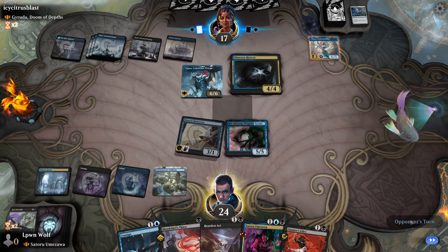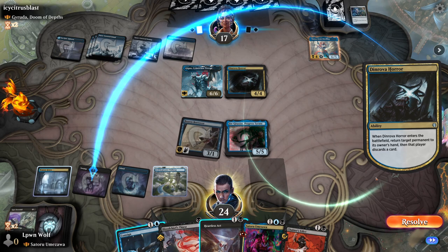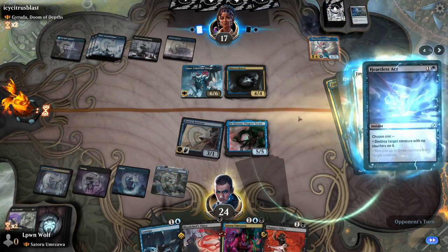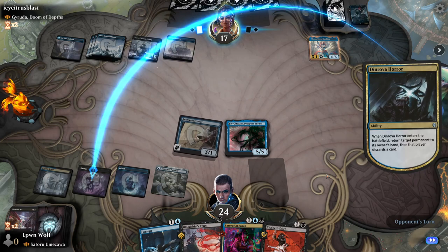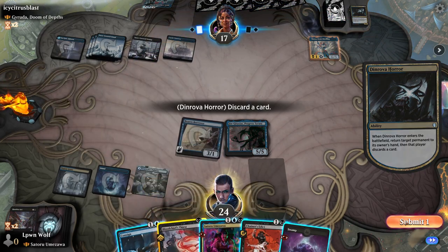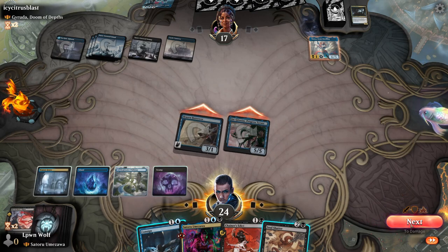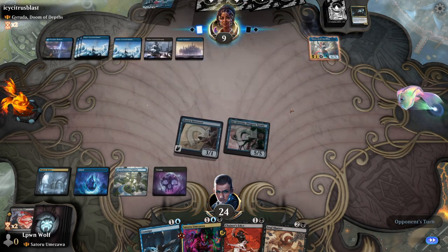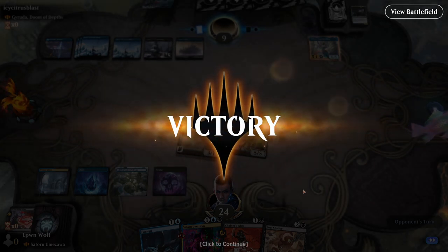Okay textbook — so greedy! This was such a greedy move. Now we can just kill both of their creatures. Goodness gracious me, they went for such a greedy play there, and now I think they've just lost the game. Now we've got nothing to bounce, so I guess we just have to subdue them a bit longer. They're at nine — three, four, five, six — so they can't even go for Gyruda. What can they do? We've got double kill spells. The hubris of that was just incredible — went for a land rather than the actual Jinn, silly.